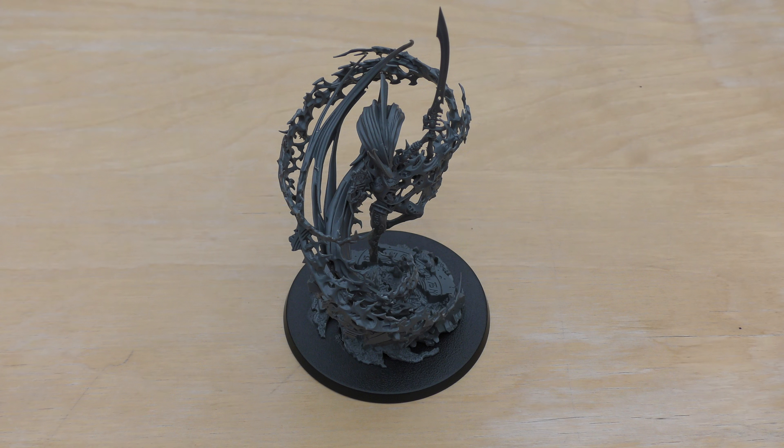Let's talk about the rules of this creature — the Yncarne, the Avatar of Ynnead. It will set you back 275 points. Weapon Skill 9, Ballistic Skill 7, though it doesn't have any shooting weapons. Strength and Toughness 6, five wounds, Initiative 10 — this thing is fast. Six attacks, Leadership 10, and a 3+ save. It's a Daemon, so I'd assume that save is invulnerable.